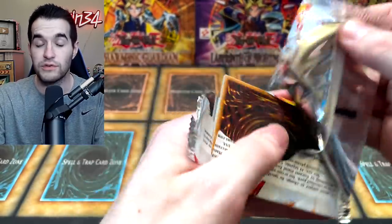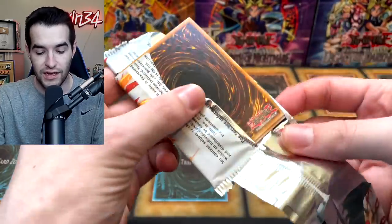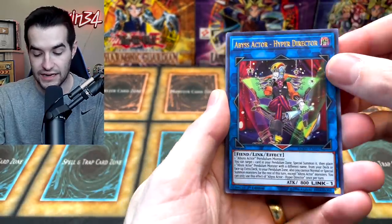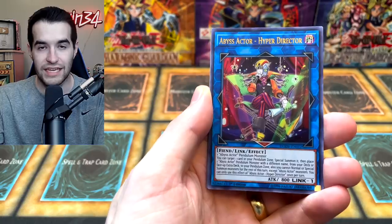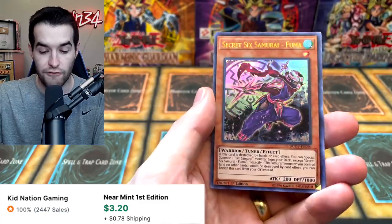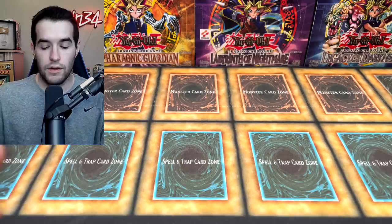Now Dual Overload — it's been a while. I opened 576 packs of this with Chelsea in a video — that's how nuts we were, that took forever. We did that together and that was the last time I opened this set, I think. We got Abyss Actor Hyper Director, Hollow Giants, the Ballista, Fuma, and Cubic Dharma. Nothing too crazy but still a lot of cool cards.